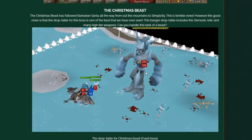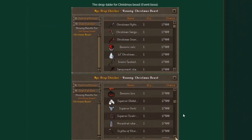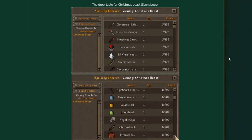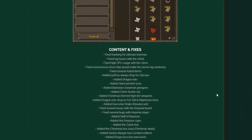They've also released a new global called the Christmas Beast, which followed Santa all the way from the mountains to Simplicity. It has a crazy drop table and it's free to play — once you see it spawn, go kill it and you'll probably make a lot of money. Also, Drogo's birthday was recently, so they released a Drogo Loco Box.